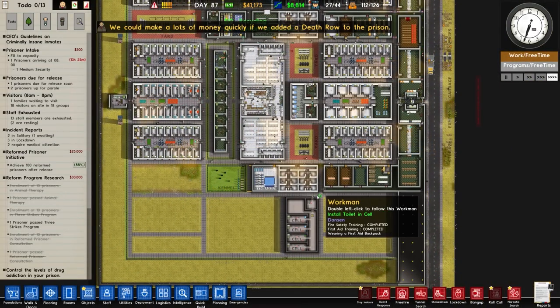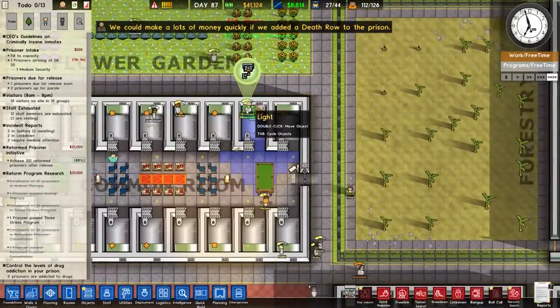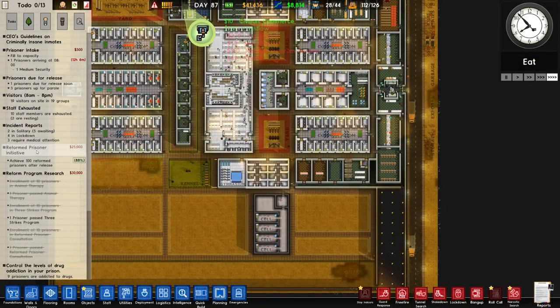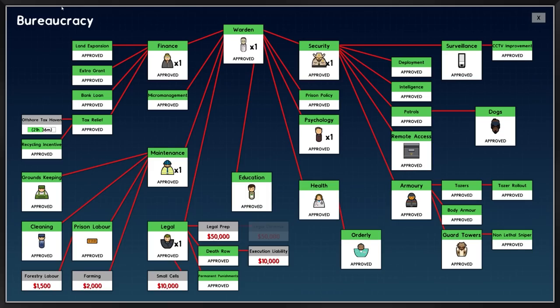Anyway, back over here. We're seeing the odd fight but we've got so many orderlies that it just sort of works. We'll be doing the reformed prisoner initiative very shortly - we're on 88%. We are very much like legal prep - we'll definitely pick up execution liability.